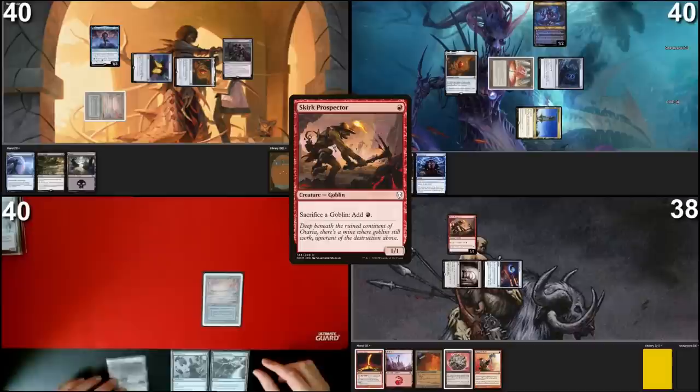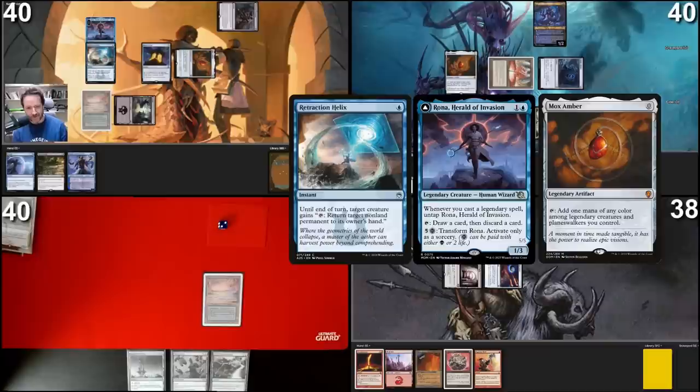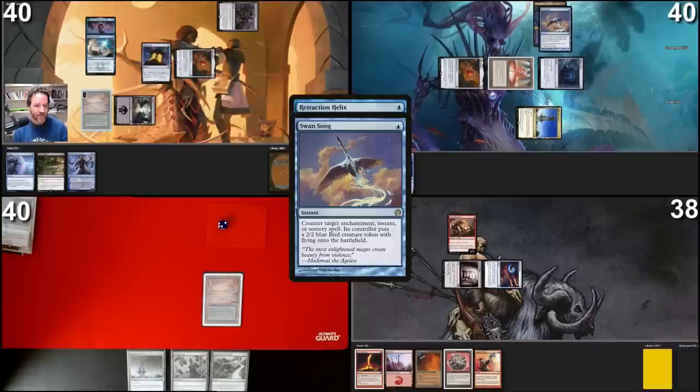Put a Swamp into play, tap Swamp, tap Wishclaw Talisman — I'll give it to Eisenhart. I'm going to get it back: cast Retraction Helix targeting Rona. With Retraction Helix I tap Rona to bounce a non-land permanent — so I can bounce Mox Amber to my hand, then recast Mox Amber which untaps Rona, and repeat this process. I tap, float the mana, put it back in hand, cast it, generating infinite blue and black mana. Use Retraction Helix to steal back Wishclaw Talisman, recast it, and find a win condition — something like Thassa's Oracle.